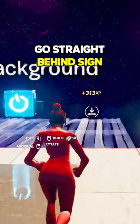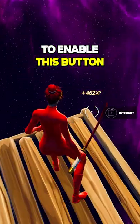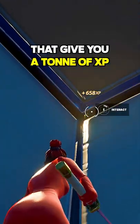Now return to the arena, go straight behind this sign and build three floors out. Do an emote to enable this button, which will take you to a secret room with two more buttons that give you a ton of XP.